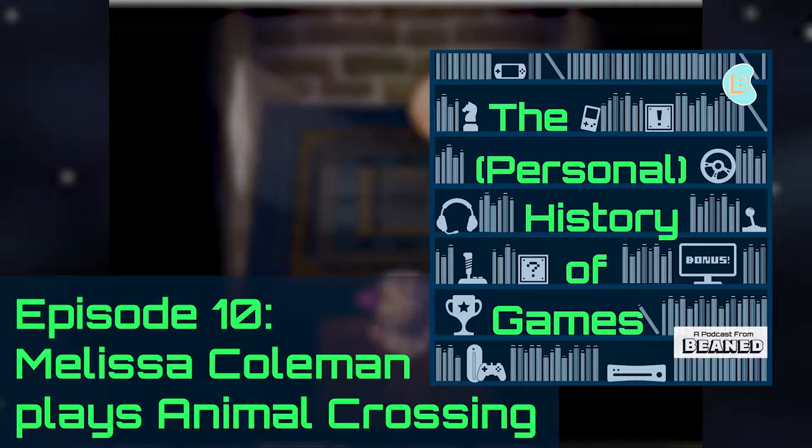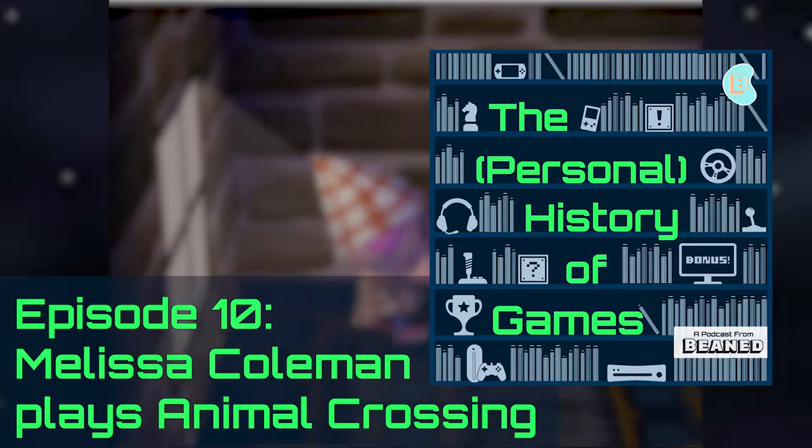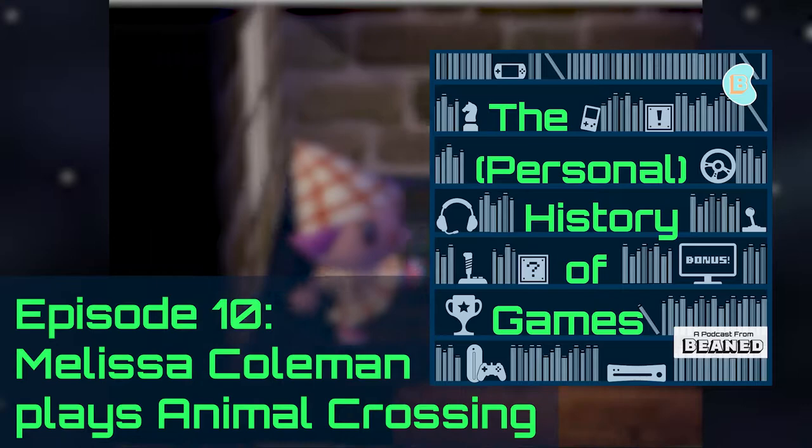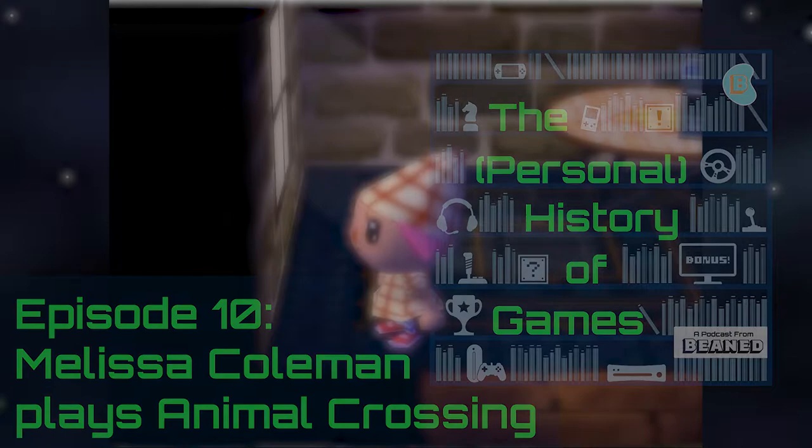Thanks for watching The Personal History of Games. I'm your host Eric Canius. This week I was lucky enough to chat with Melissa Coleman, a character artist at Insomniac Games. You can find her work in Spider-Man: Miles Morales and the upcoming Ratchet and Clank. This week we're playing Animal Crossing for the GameCube as we get Melissa's experiences with everything from rotisserie chickens to Kingdom Hearts.